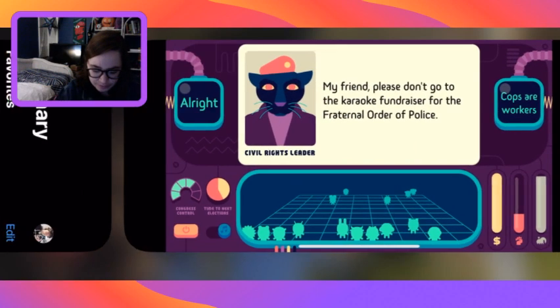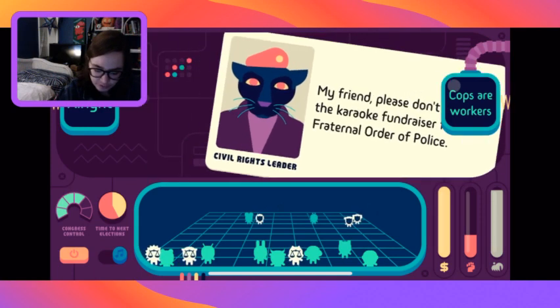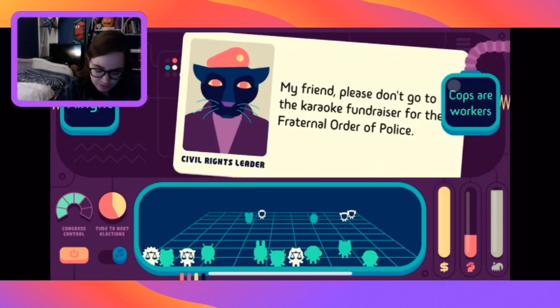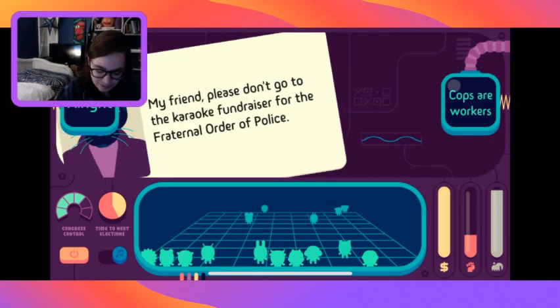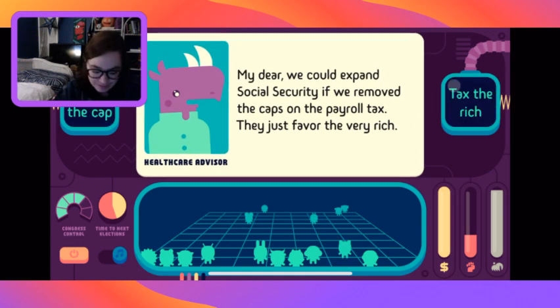Tax the rich. The defense advisor says the Iraqi government is calling for all foreign troops to leave - they want us out. Do we say no or withdraw? I don't know a lot about this situation, but I feel like we should just do what they want. 'Surely you are aware that leaving Iraq would jeopardize our presence in the whole region. ISIS might surge.' I'm going to say withdraw.